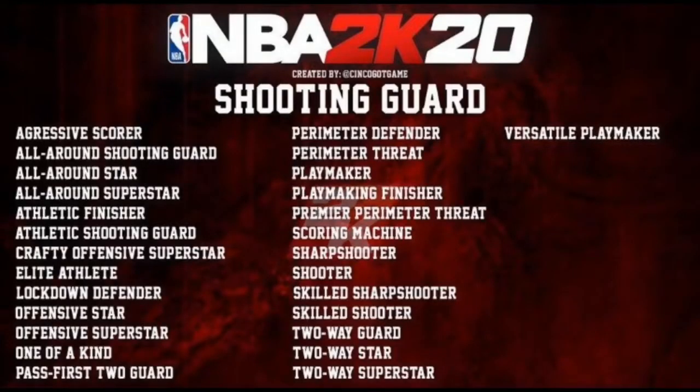The shooting guard build archetypes are: Aggressive Scorer, All-Around Shooting Guard, All-Around Star, All-Around Superstar, Athletic Finisher, Athletic Shooting Guard, Crafty Offensive Superstar, Elite Athletic Lockdown Defender, Offensive Star, Offensive Superstar, One of a Kind, Pass First Two Guard, Perimeter Defender, Perimeter Threat, Playmaker, Playmaking Finisher, Premier Perimeter Threat, Scoring Machine, Sharpshooter, Skill Sharpshooter, Skill Shooter, Two-Way Guard, Two-Way Star, Two-Way Superstar, and Versatile Playmaker.